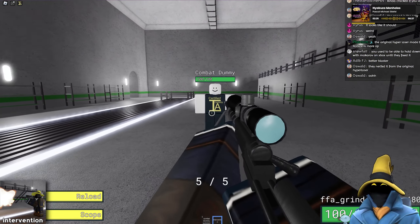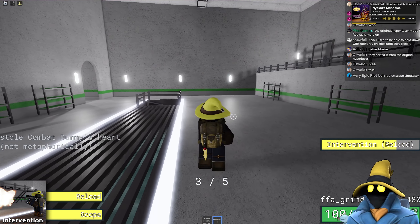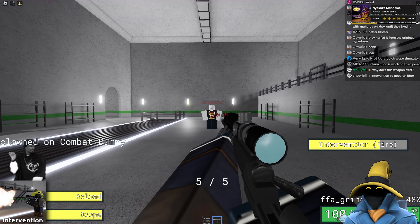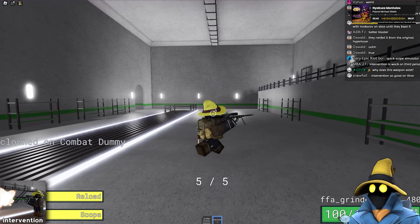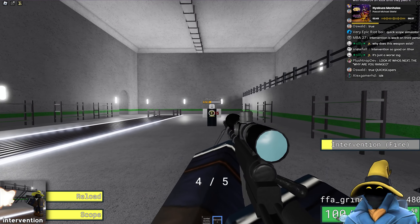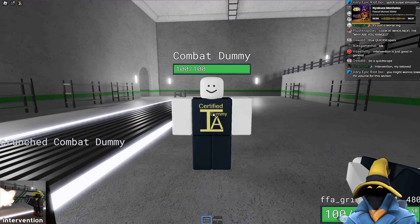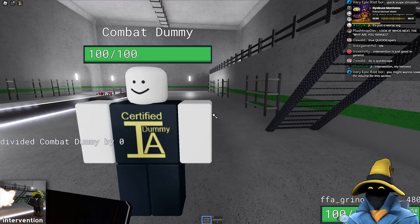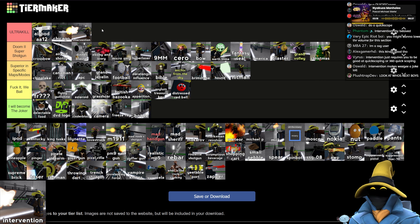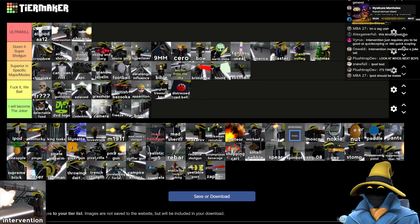The Intervention is kind of ridiculous. So how this works — you shoot it, does 55 damage, which is already pretty decent, and you have to reload after every 5 shots. But you can quick scope — you do 101 damage, you reload instantly, and you don't lose any ammo from it. Become the COD montage YouTuber you were destined to be. Intervention is really good — I'd say it might actually be Ultra Kill tier. You do need some skill to use it, like quick scoping. I think it's actually above Chicago.